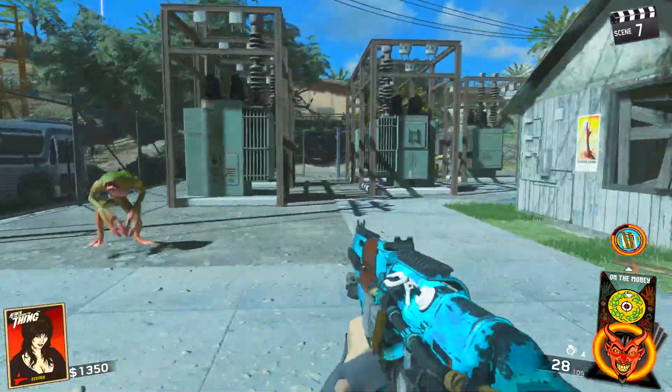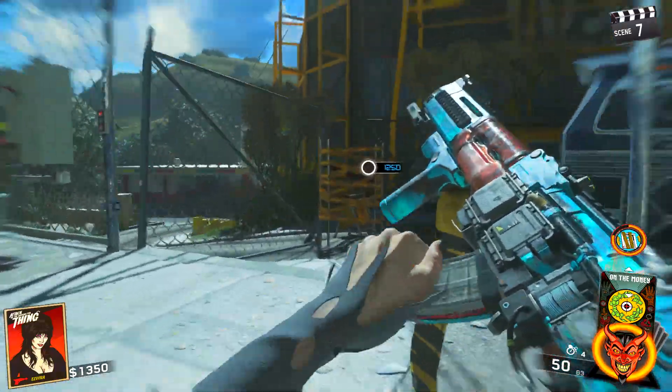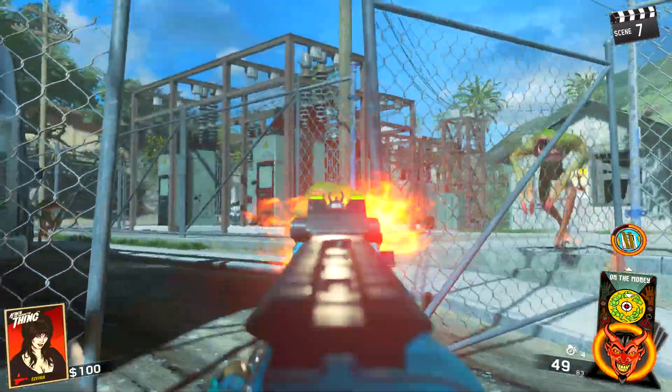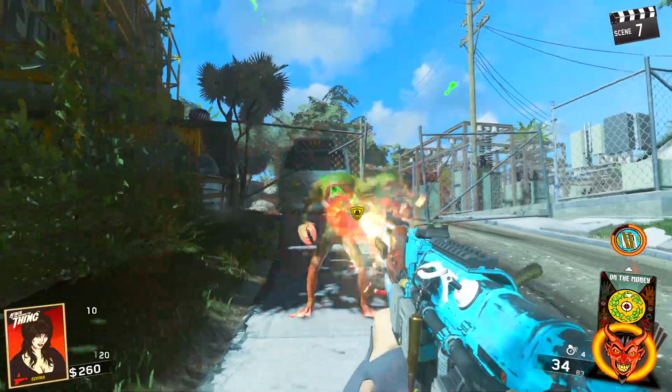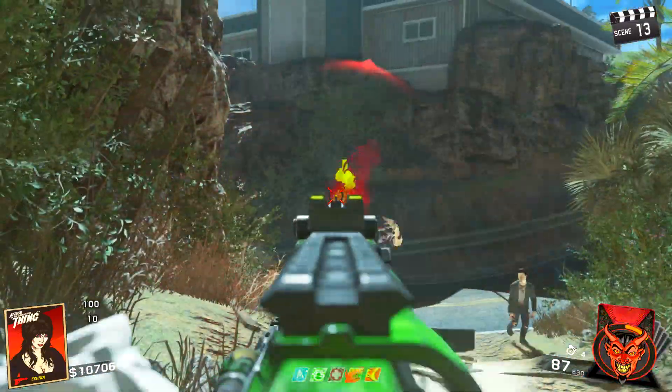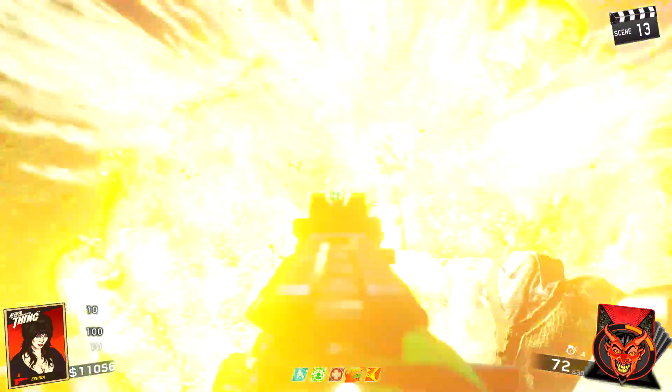But if you run into any Crogs — and I'm not talking about the big brute Crog, just the normal ones — you will definitely have a struggle. As you guys can see right here on round seven, I'm having a hard time killing these things. Have a backup weapon, or really work on getting this weapon pack-a-punched, because that's where the power on this weapon really comes from.